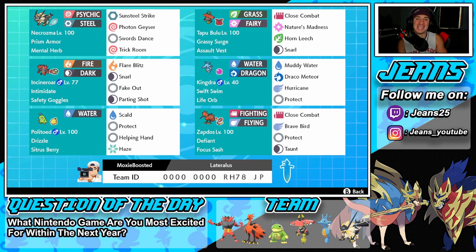Middle left is Incineroar — you know plenty about that Pokemon, it's a typical Incineroar. Next to him we have Kingdra with Swift Swim holding a Life Orb: Muddy Water for STAB, Draco Meteor for STAB, and Hurricane for coverage, which hits 100% in the rain — pairing well with Politoed once he sets up rain. Politoed has Drizzle ability, Sitrus Berry, Scald, Protect, Helping Hand, and Haze to clear stat changes.